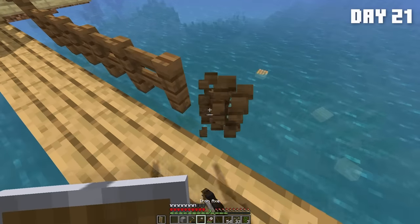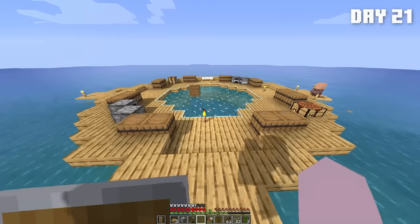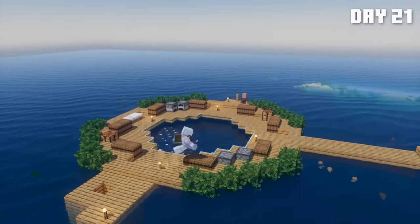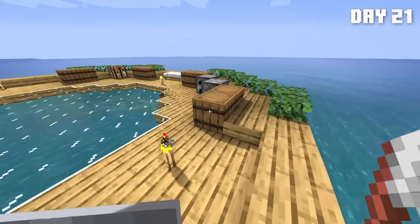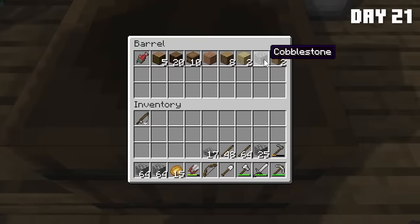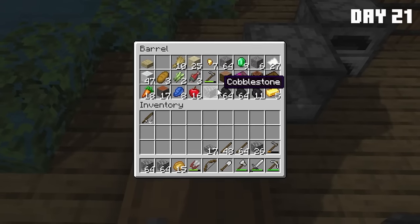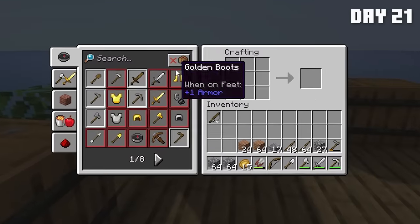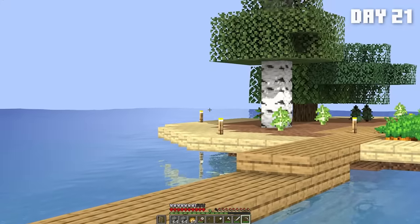Then I chopped down this jungle tree and decided on raising up this bridge to match the level of the main raft. I broke the old bridge and then began rebuilding it a half block higher. Also going to need to break down this fence. Why do tools have zero durability?